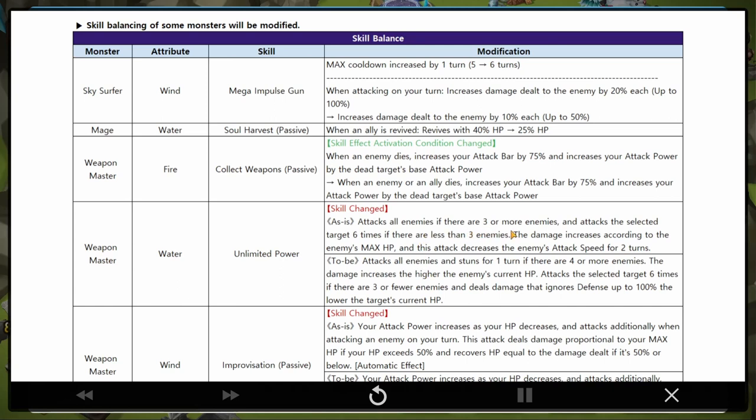Before, it attacks all enemies if there are three or more enemies, and attacks the selected target six times if there are less than three. Now it attacks all enemies and stuns for one turn if there are four or more enemies. The damage increases based on the enemy's current HP. I don't know if this is a nerf or buff - there's too much information, so I'm going to skip that.